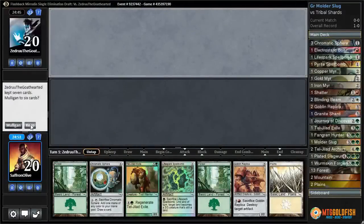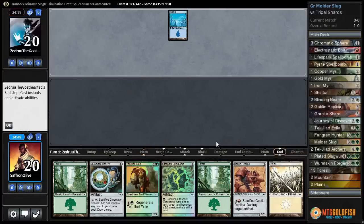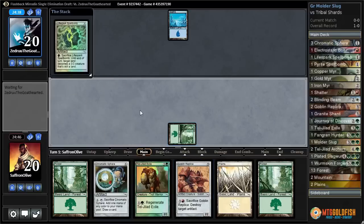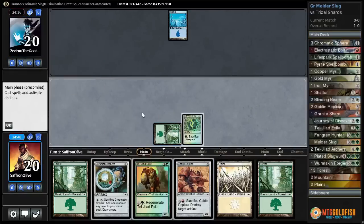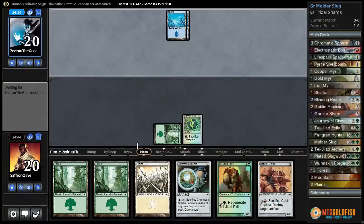Round two of our triple mirrored draft here on Rough Drafts. We'll keep this — it's not exciting, but we got a couple things that cycle, fix our mana, so forth. None of our big hitters at this point. We'll just lead on the Spellbomb since we can cycle that for free. That's the only reason it's in the deck.